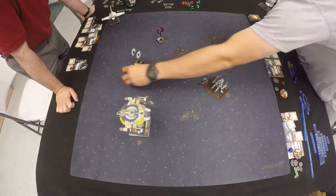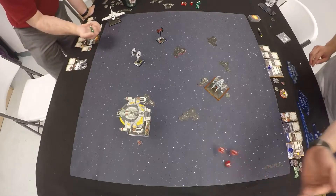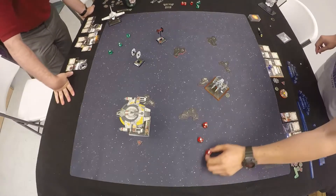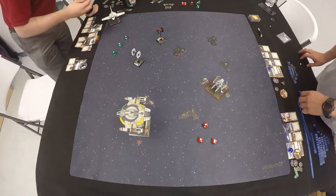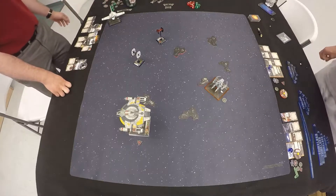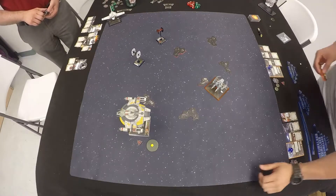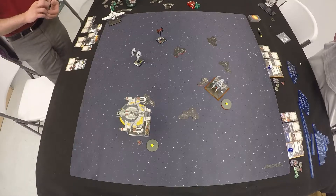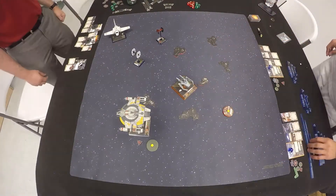I switched my mobile firing arc with one of my PTL actions, so now I'm able to shoot back at the SF TIE with Asajj. I rolled pretty decently, and you have Palpatine. That two primary on the SF TIE is really deceiving because they have abilities that modify it with that title — it's not really just two red dice. Does Omega Leader prevent adding that die result? Yes, because it happens after dice are rolled, so Omega Leader target locked onto a Special Forces TIE would prevent it.